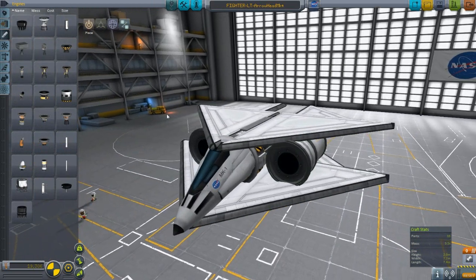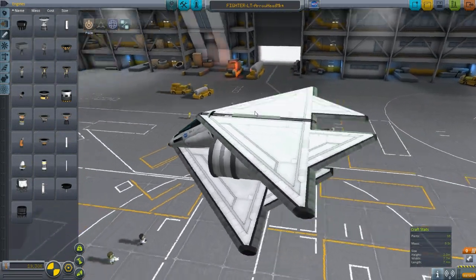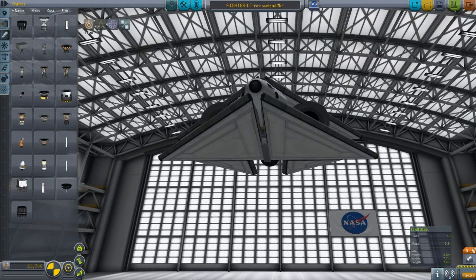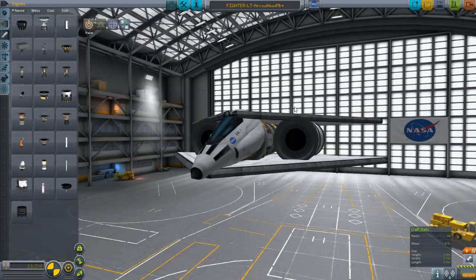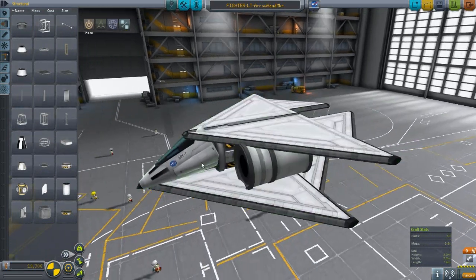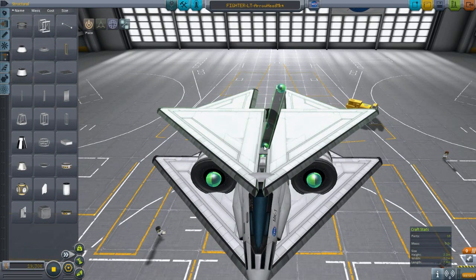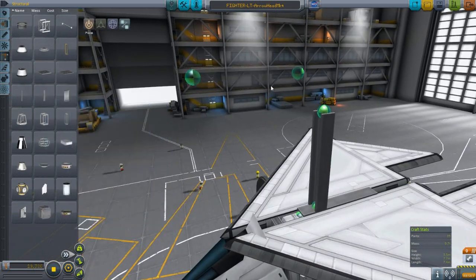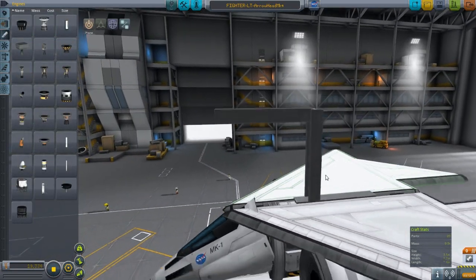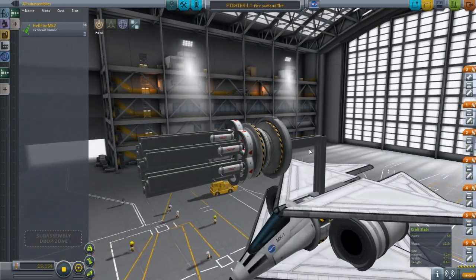We're going to give this thing a lot of I-beam rockets — 14 of them. We're going to make a kind of Gatling gun design. I've already prepared one earlier, like a cooking show, but I will build it to show you exactly how to do this, since this is technically part of the war series. Here it is — 38 parts — and I'll show you how to build it.